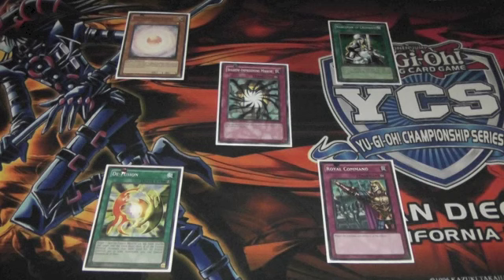Their Shaddoll Fusion is pretty ridiculous. For people who ever played Gem-Knights, you'll kind of remember because this card is kind of like the Gem-Knight Fusion. You just use it to summon a Shaddoll Fusion from the extra deck, using monsters from your hand or field as fusion materials. The thing that's stupid about this card, though, is if your opponent controls a special summoned monster from the extra deck, you can also use those monsters as fusion materials. You can actually use monsters from your main deck as fusion materials.